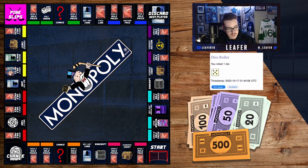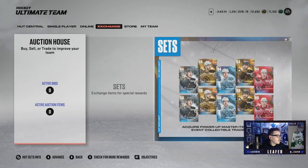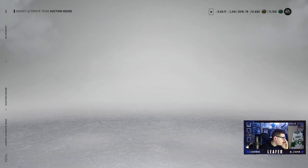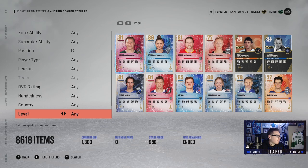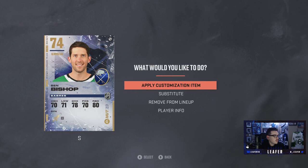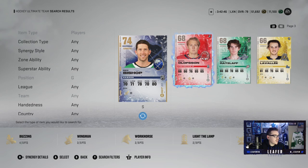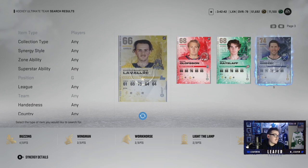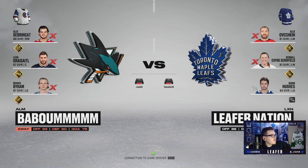Rolling for the final time this episode and we get a one — that means bronze goalie, so this next game should be even more painful. We've got a problem: there's not one bronze goalie in my collection and I don't see any available. The next best thing is to throw in a silver goaltender — it's not as much pain but there'll still be pain this game.